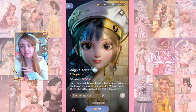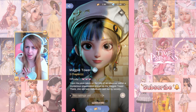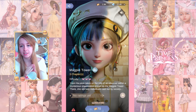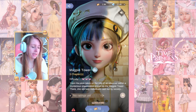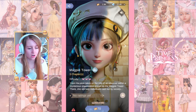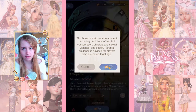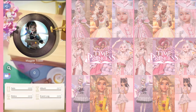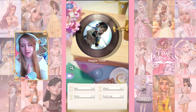Magpie Tower is a three-chapter story, which has been a minute since we had one of those. The difficulty is average three butterfly, it is 356 MB to download, and it costs 70 tickets which I think is average. These are the warnings - alcohol consumption, blah blah blah as usual. Let's start off by checking out our art set.